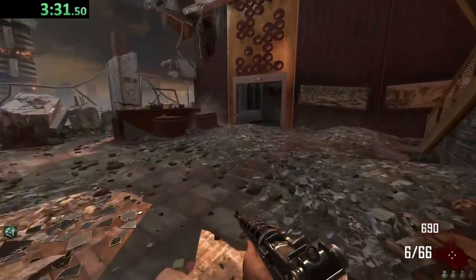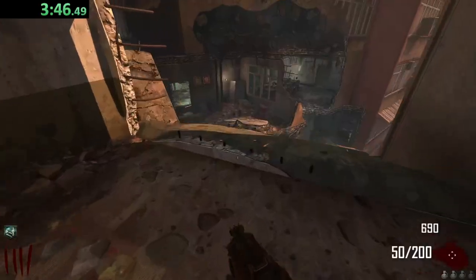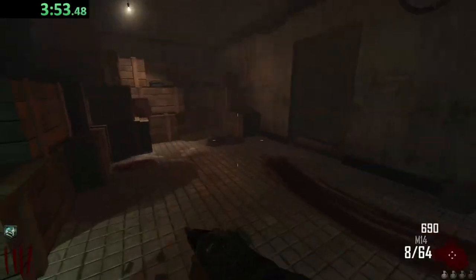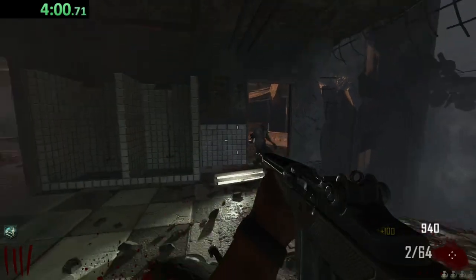The next best gun would probably be the PDW right here — solid damage, solid points, solid ammo too. Let's buy it. I think I'm going to make my way down this elevator, get the power turned on, try to save it for Jug, that sort of stuff. I know this has been run into the ground, but I do wish they did not do that stupid tease with PhD Flopper — you're going to do the only map that basically needs PhD and not have it.